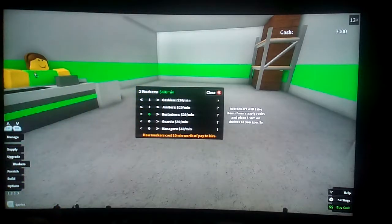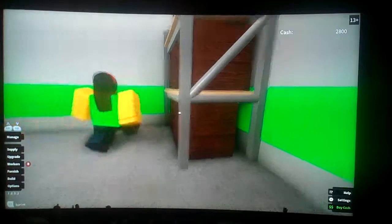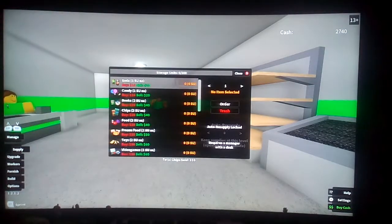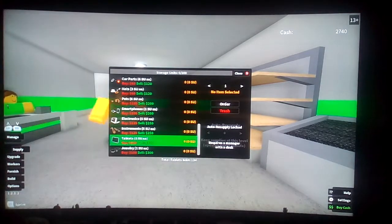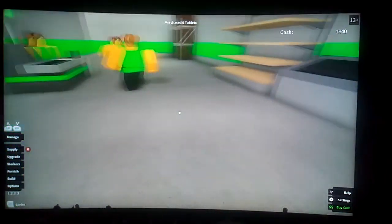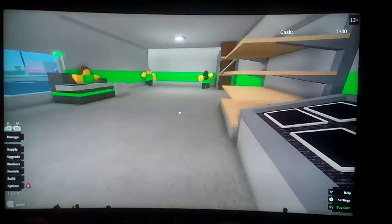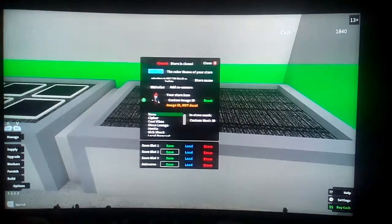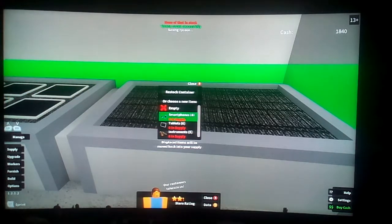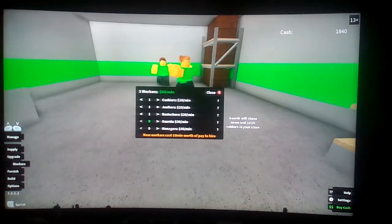The third worker is the shelf stacker. When you hire one of these, they're going to come in happy as can be, come over to the stock area, grab some items out of it, and then come stack them on one of your shelves. So if I buy some stock - let's say six tablets - they will come over to the tablet shelf and stack tablets. Just like that. When you're in this mode, if there's nothing in stock you can just change it to whatever you want there.